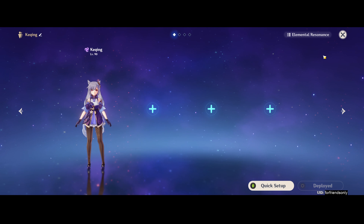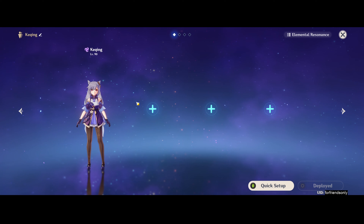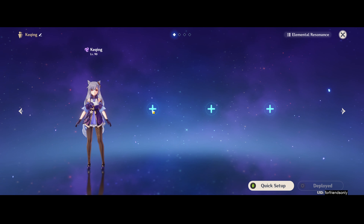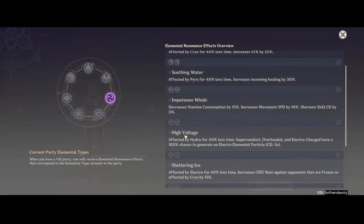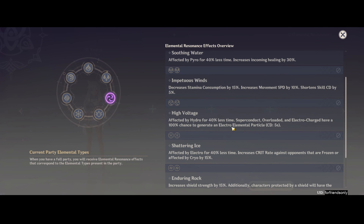Now for the third major part of this guide: Keqing's team synergies. Since Keqing is an Electro unit, we'll look at Electro Resonance first — it's called High Voltage. It basically gives you more Electro particles, so faster energy recharge. It's not bad, but in my opinion you essentially never really need it. That said, I prefer to use it anyway because I use Thundersoother on Keqing, and another Electro unit makes it much easier to keep the Electro status applied on enemies.